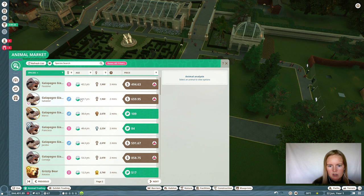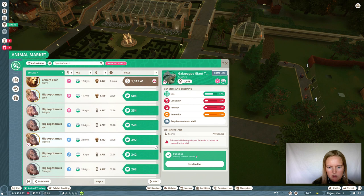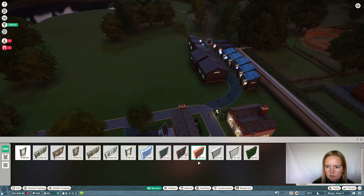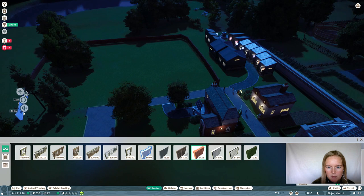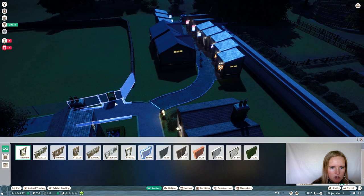Turtles — also good. Male and female, as young as possible again. Zebras for the savanna. So let's build ourselves a savanna — nice and big because we're gonna put quite some animals in here, and those animals are gonna reproduce. So we just build it nice and big. Add all the animals except for the turtles — they'll get their own habitat later on.